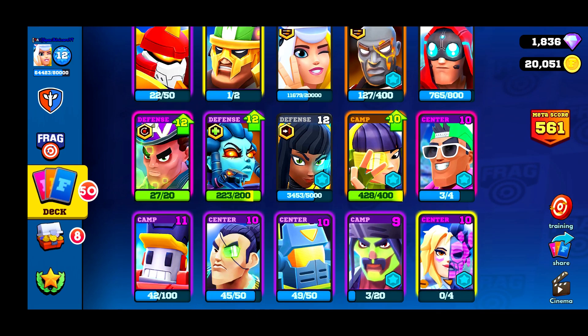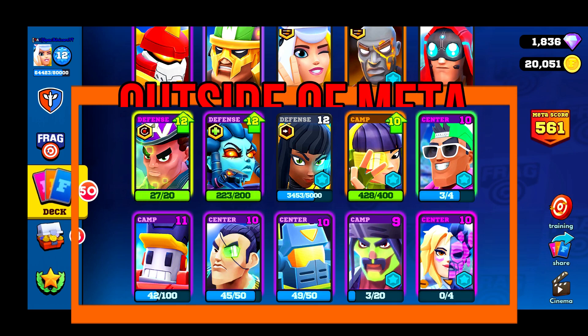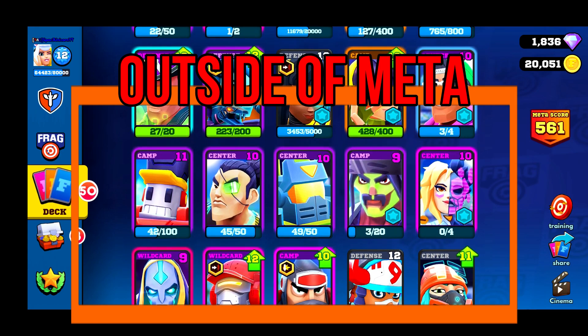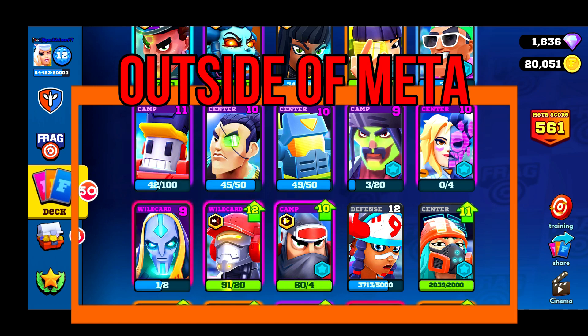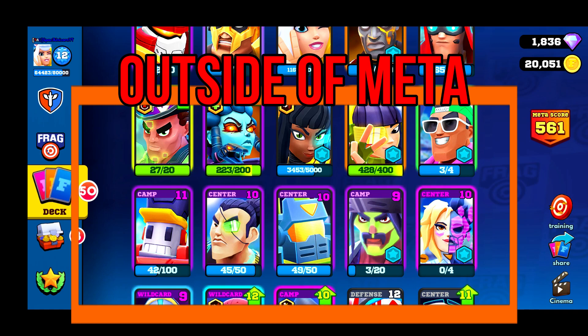The next group of cards are those just outside of meta. One or two are in this category because their frag power pushed them here. Those cards are Flandum, Medusa, Cleo, Jackie Chan, Rippin' Finn, Soldiertron, Hakairu, Tank Bot, Sombrero, and Duality. Duality is really good if you can understand how to use the weapon switches. Putting these cards in your lineup is usually not a bad thing.